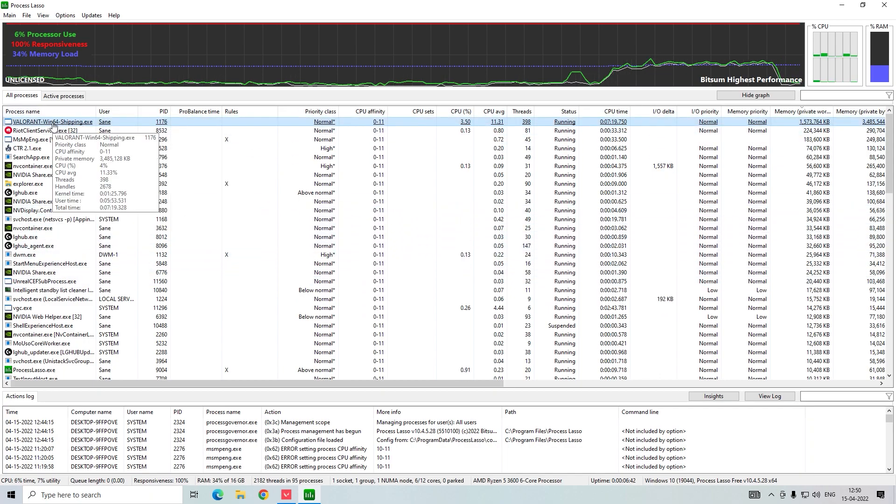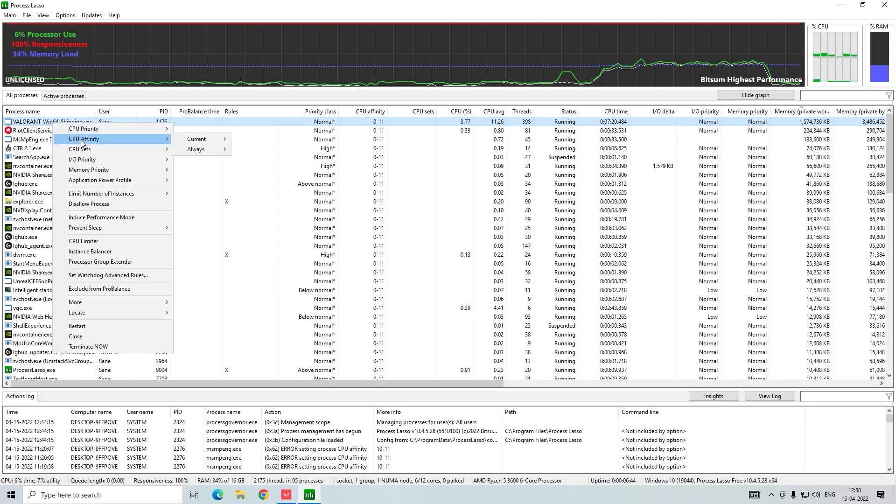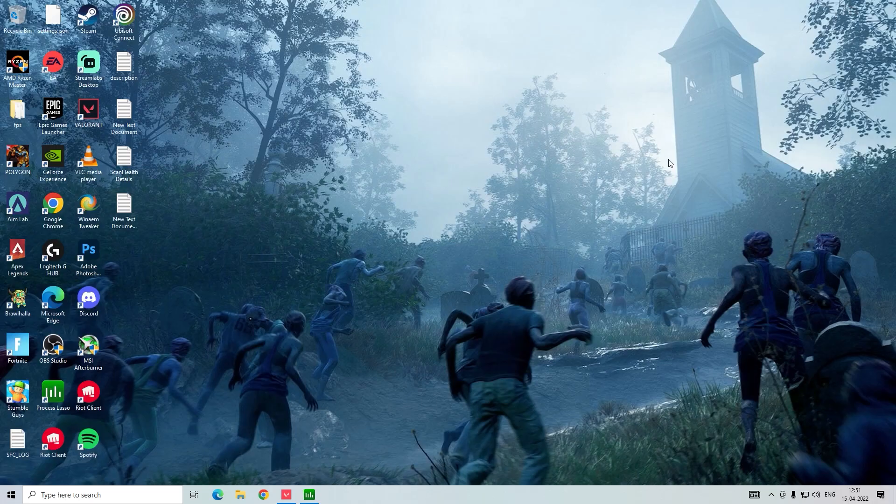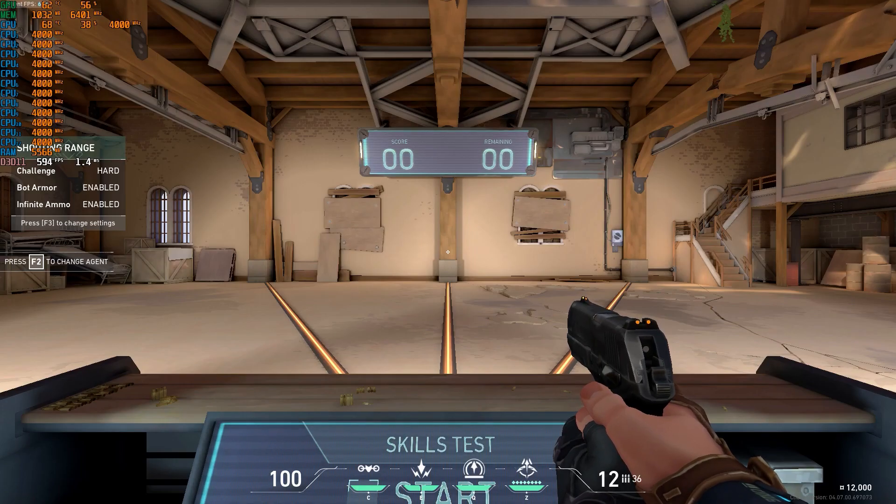Simply download and install Process Lasso. After installing, just open it, find your game, right-click, choose affinity, then always disable SMT — just tick that. Simply minimize this and open your game.